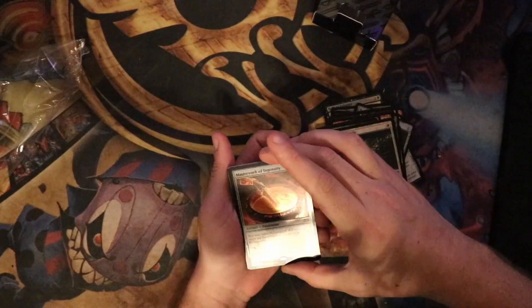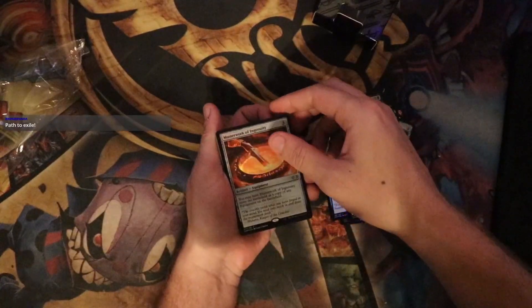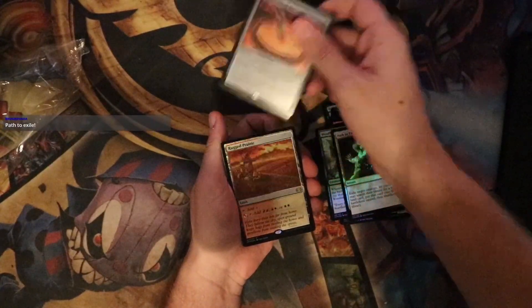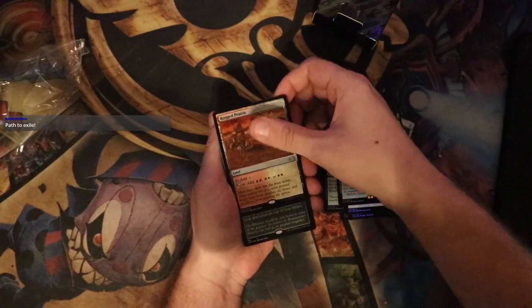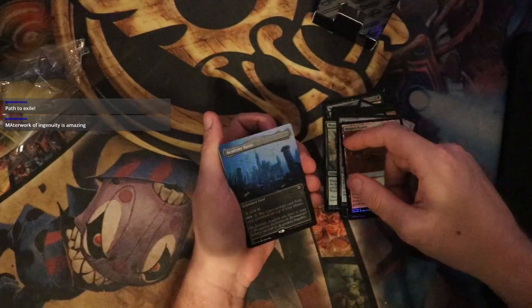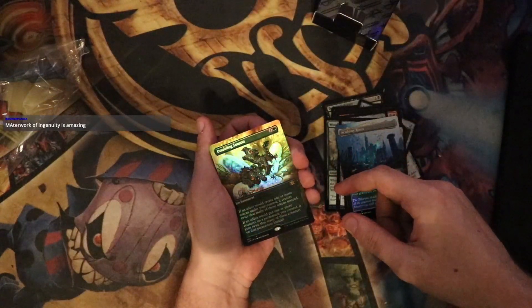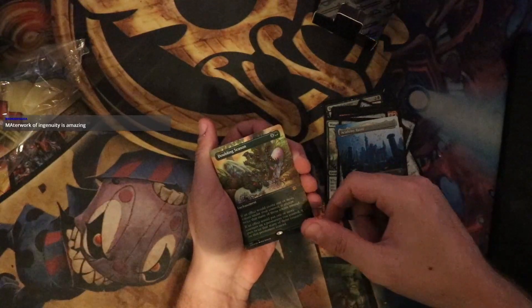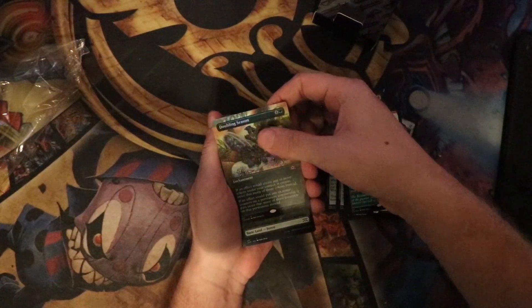We're in the rares now. We have Masterwork of Ingenuity, Rugged Prairie — one of the filter lands — Academy Ruins extended art foil, Doubling Season extended art foil. Oh my god. I know this is a good hit, I know that's a strong one.